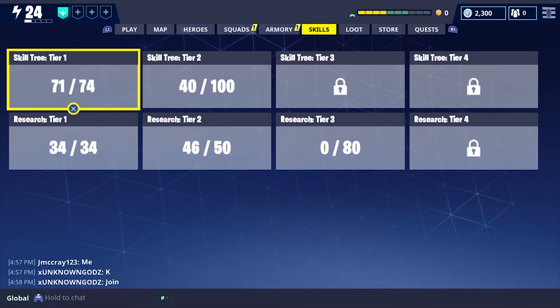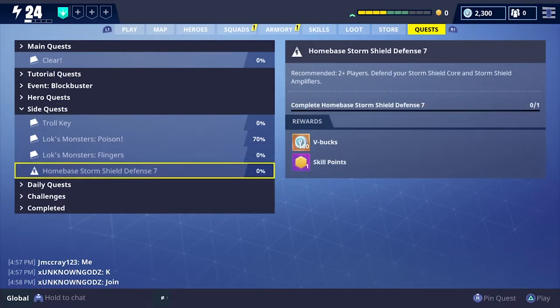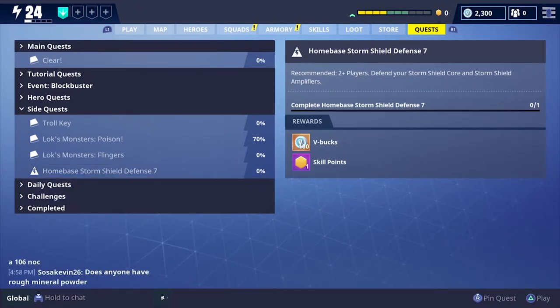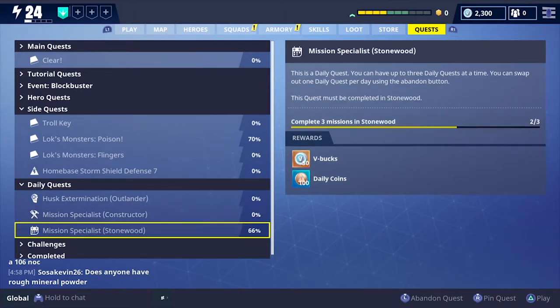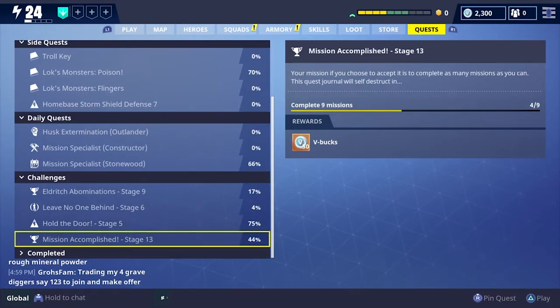The main way to get V-Bucks is through quests. Some of the side quests have them — for example, Home Base Storm Shield Defense 7 gives me 100 V-Bucks. Most V-Bucks will be in daily quests and challenges. For example, kill 500 husks as an Outlander for 50 V-Bucks, complete three missions as a Constructor for 50 V-Bucks, complete four storm shield defenses for 50 V-Bucks, or complete nine missions for 50 V-Bucks. Just through playing the game you can get a lot of V-Bucks.